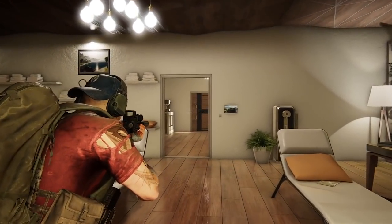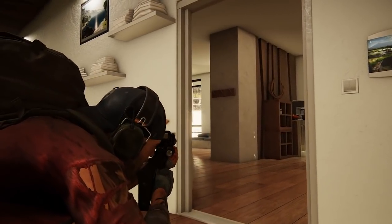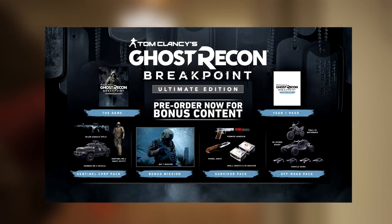This is not including the three already announced vehicles for the pre-order packs. For those of you that haven't seen them, those are the Hammer Mark 2 vehicle, the Trail TX motorbike, and the GX Spider Buggy.